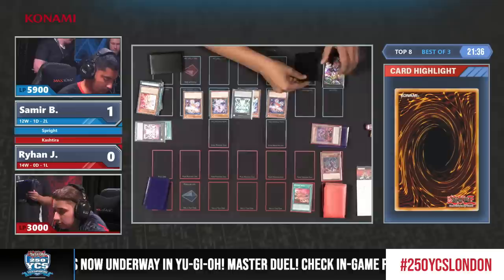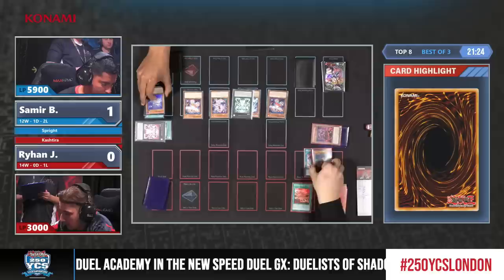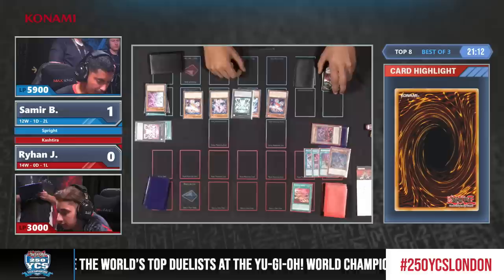Samir doesn't really need to do anything drastic - doesn't particularly need to go for game when you have this many resources ahead of your opponent. He's just going to end. Ryan is one draw away from being in this duel. The best draw by far would probably be Dark Ruler. I would have gone for a Zeus play so that you have the solution of Carrot or Red just in case, and then Zeus as well.